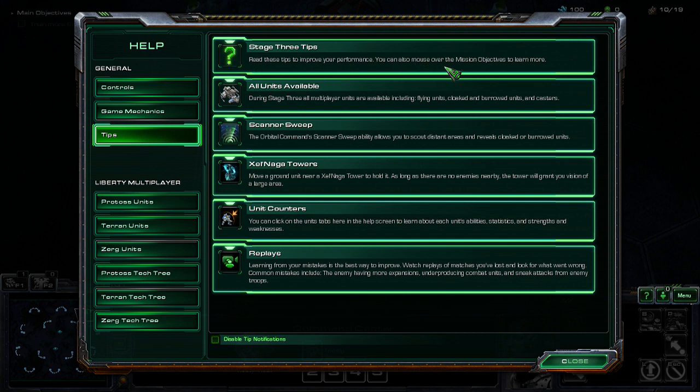Read these tips to improve your performance — you can also mouse over the mission objectives to learn more. During stage 3, Scanner Sweep lets you look around where you wouldn't otherwise be able to. Xel'Naga towers let you look around as long as no one kills the unit on it. Unit counters — you can click on the unit tabs in the help screen to learn about each unit's abilities, statistics, strengths and weaknesses. That's something I find quite difficult: memorising all the units and what they're strong and weak against.